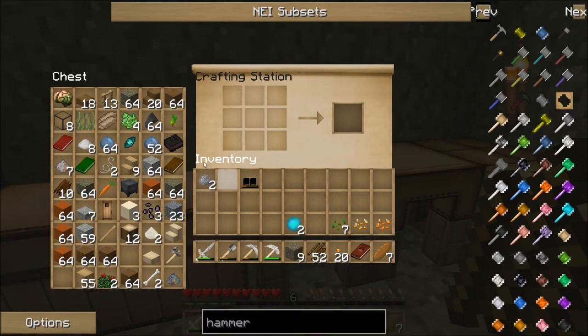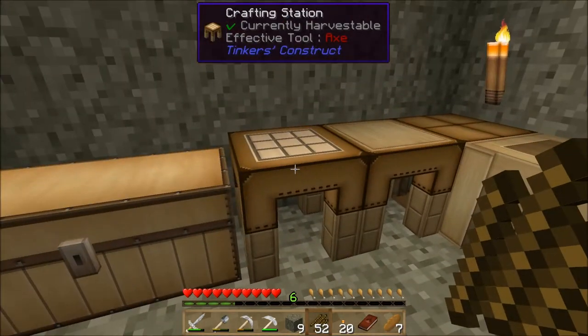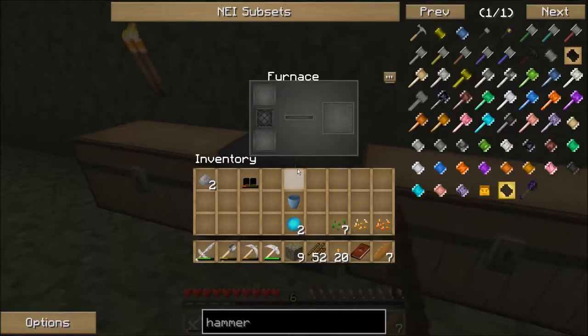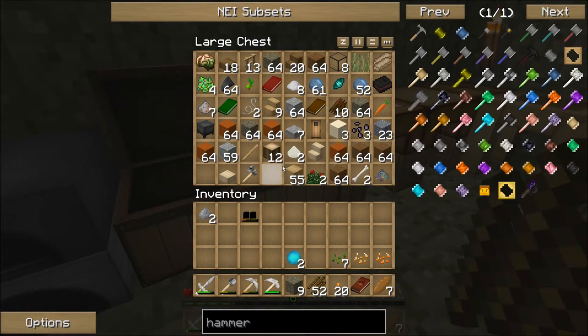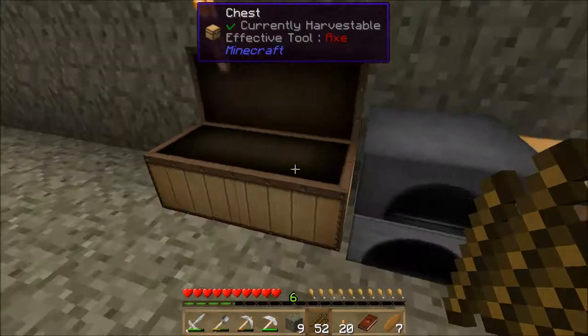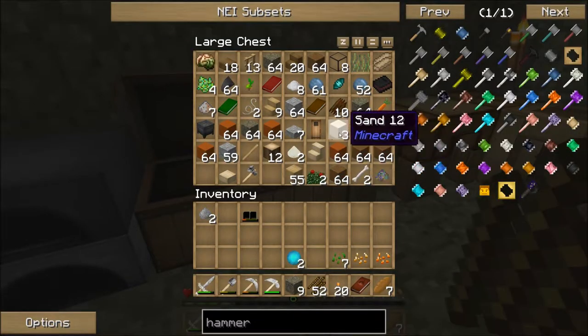Crops are relatively easy to make — just sticks in a four by four pattern and you get crop sticks. I'm going to need lots of them. I'll also need a bucket to get water in there. I'm going to make a clay bucket. I believe there's even a quest for that. I need some charcoal — I must have used it all up on torches — so I'll use some wood instead.